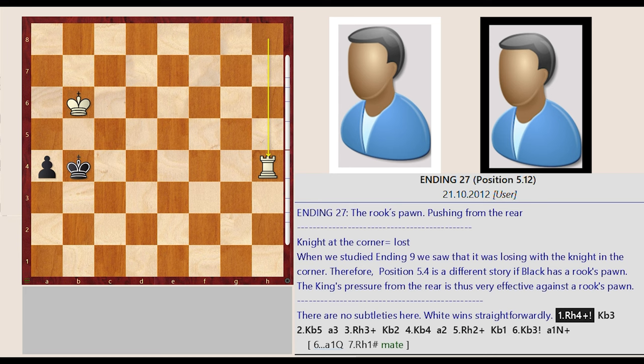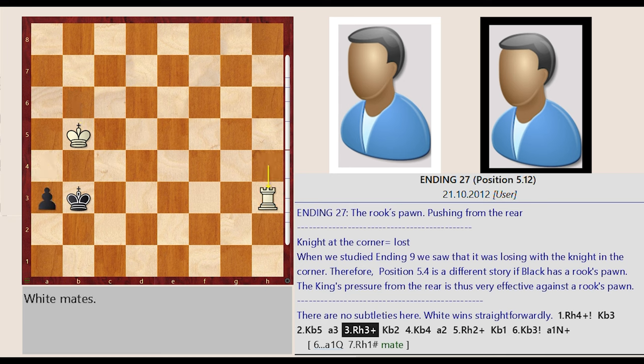Rook h8-h4. King b4-b3. King b6-b5. a4-a3. Rook h4-h3. King b3-b2. King b5-b4. a3-a2.